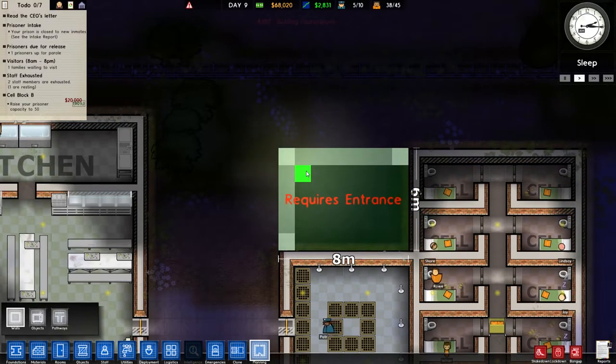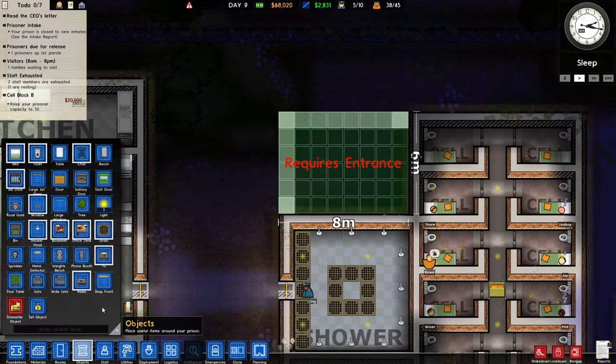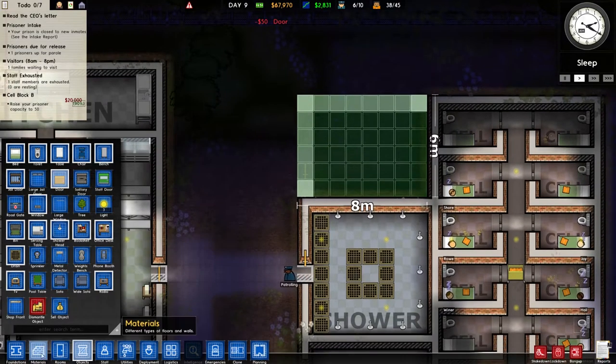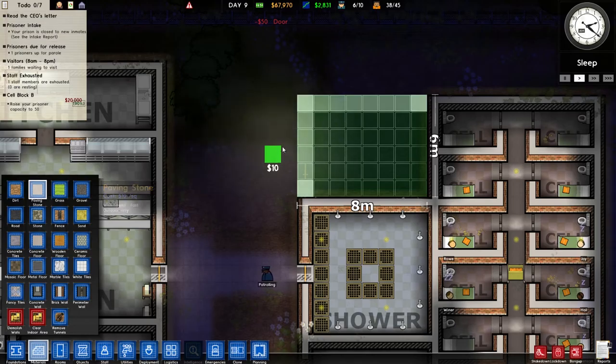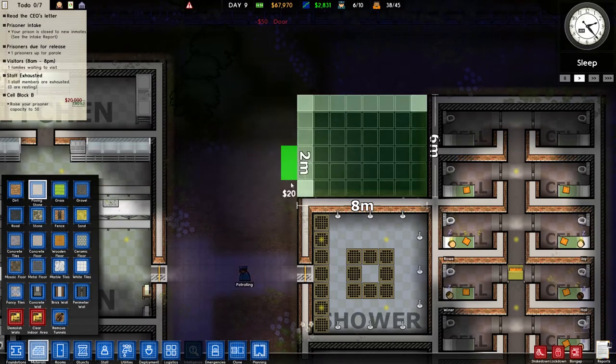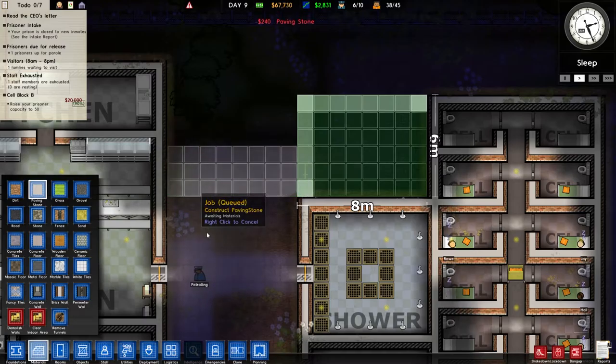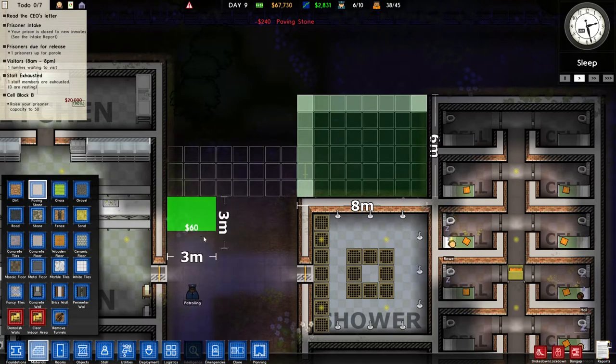That is an eight by six, so we're perfectly okay. We can put a regular door there, and then I want to do just a paving path. We'll do one, two, three — connect it up to this one right here.